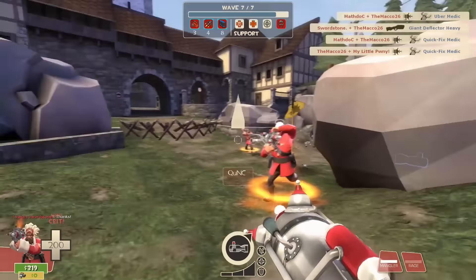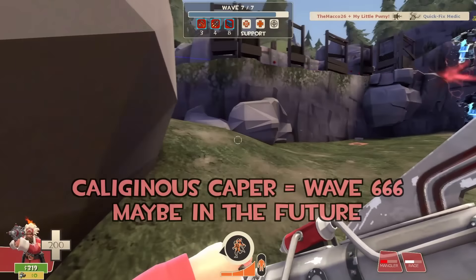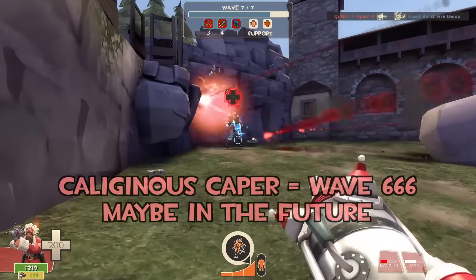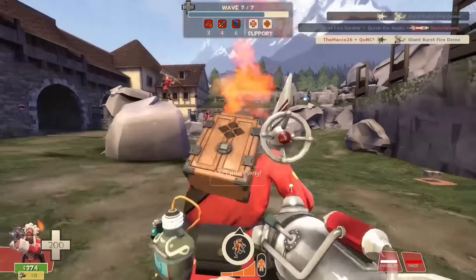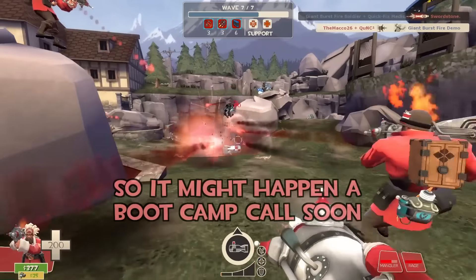I'll probably do this same Cow Mangler test in the Coaltown Caber mission — Wave 666 — in the coming days. This is not offered in man-up, so rejoice! You might enter the party and test this together in a bootcamp server.